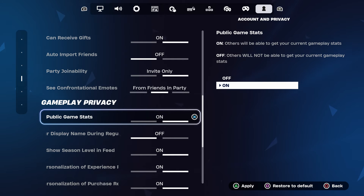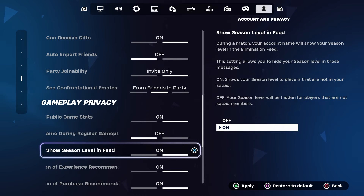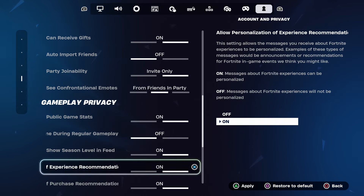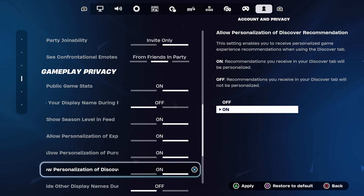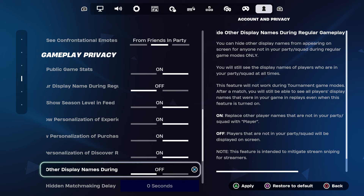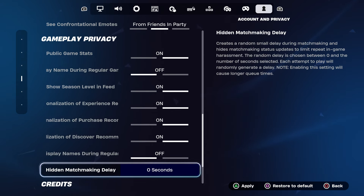For public games, I recommend having Display Name on, doing regular off. Show level — that's completely fine, leave it on. The recommendation settings — leave those on too. Now the one I really recommend you guys to do is go to the Hidden Matchmaking Delay.